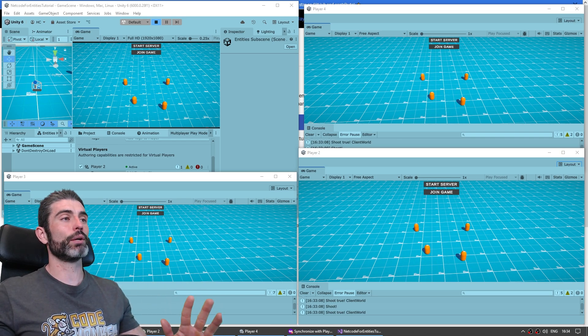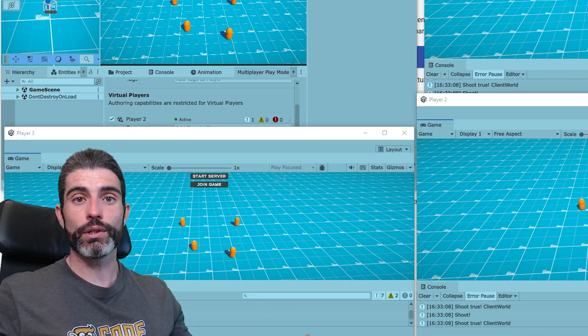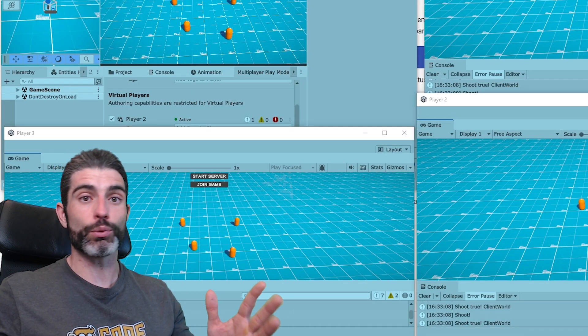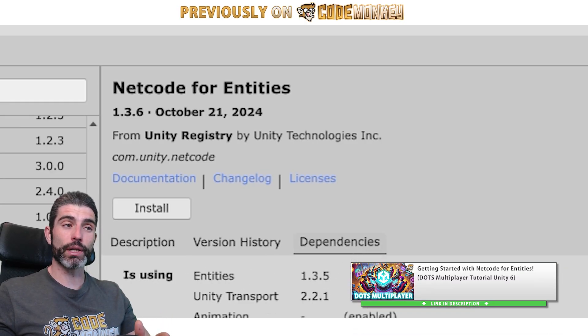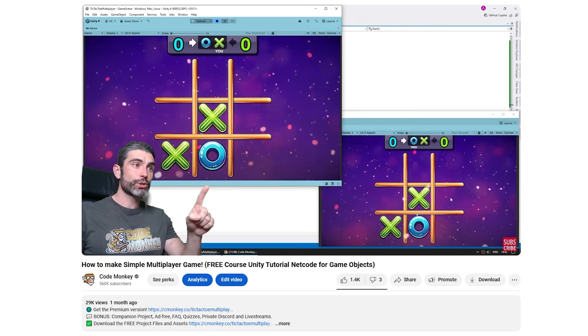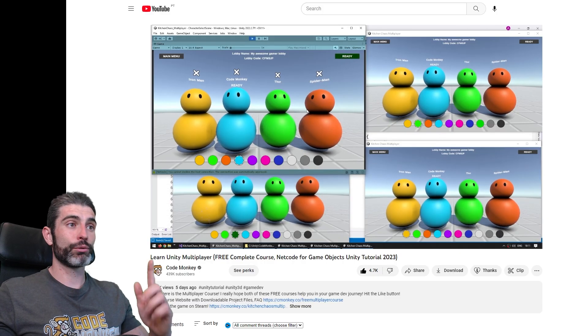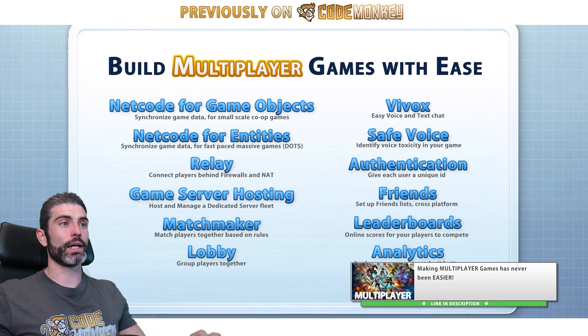This really is a super awesome package that helps you speed up multiplayer development. This is just a quick video to let you know about this awesome feature — I didn't know it existed until I used it for my Netcode for Entities tutorial. If you want to learn how to make fast-paced multiplayer games, go ahead and watch that tutorial. Alternatively, for small-scale multiplayer games, check out my Netcode for GameObjects tutorial — I have an overview and a full 7-hour course. I also have a video doing a nice overview of all the multiplayer tools that Unity has.